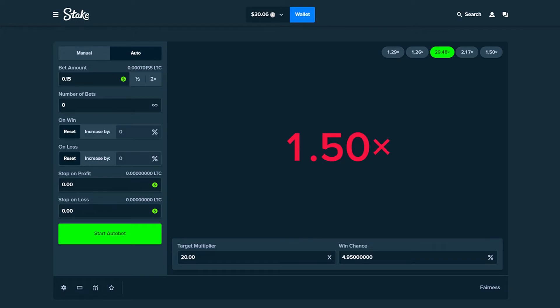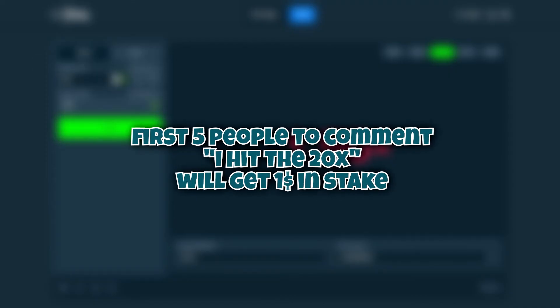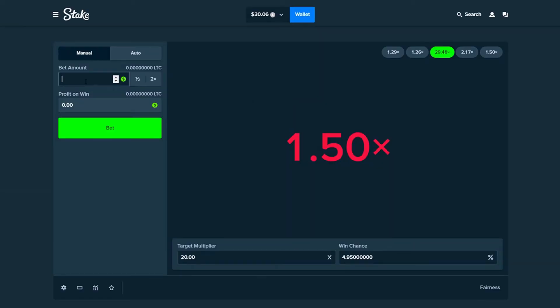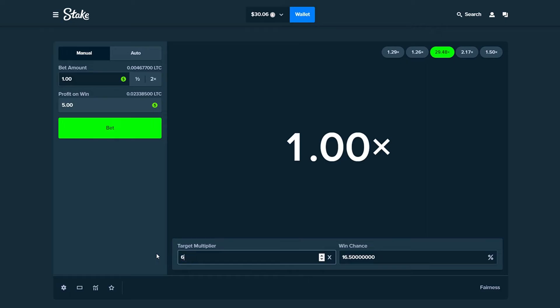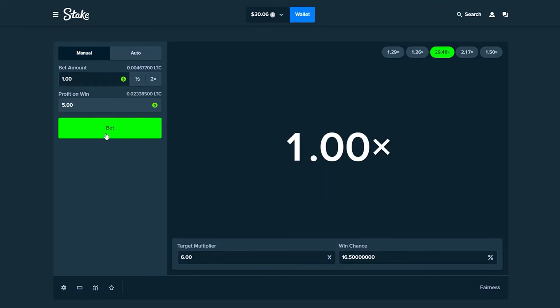If you guys are still watching the video, leave a comment saying 'I hit the 20x' and the first five people to comment that I'll give $1 tips on Stake. So we're at $30 — we're still up on the day, which is good. We're going to have to start playing a little bit more risky. We're going to do $1 bets and go for the 6x right here — we'll make about $5 profit if we hit this. We have a 16% chance.